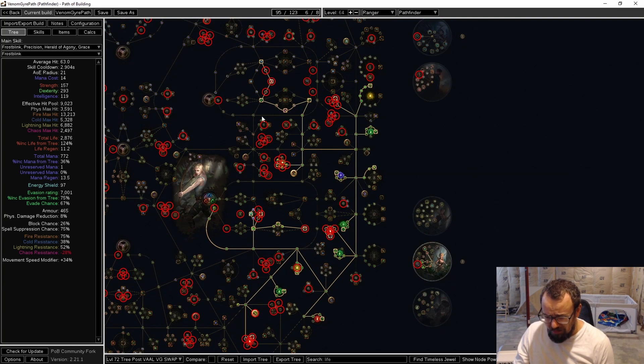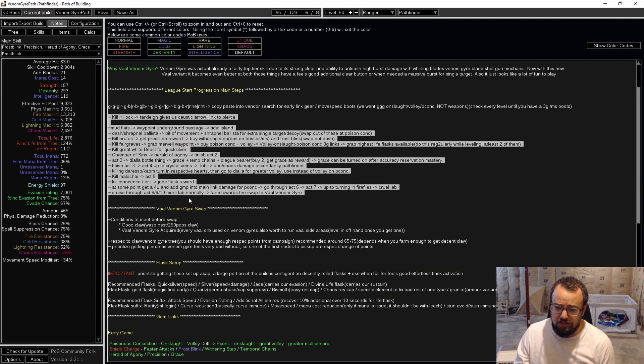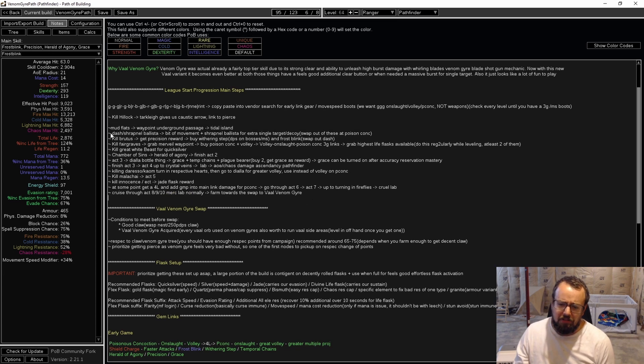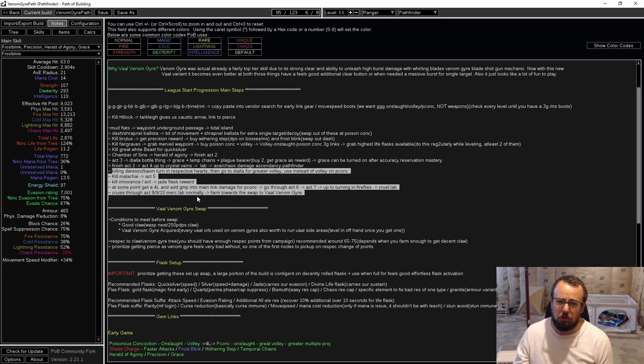We start out with Poison Concoction for super smooth leveling. I put some notes in the POB on when we get gems and what skills we go for — basically every time we get a quest reward important for a skill gem, I added notation for that. This mostly stops happening around act four. From act four onward it's basically just cruising through the campaign, annihilating things with shield charge, Poison Concoction, and Plague Bearer. It's pretty simple and really smooth.